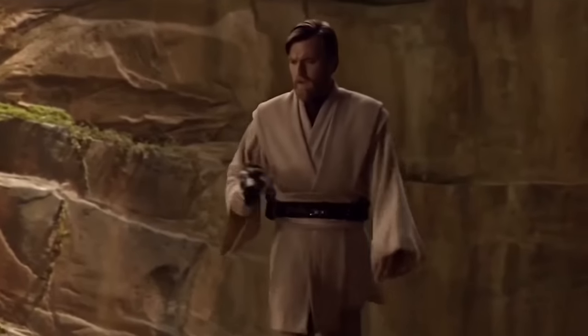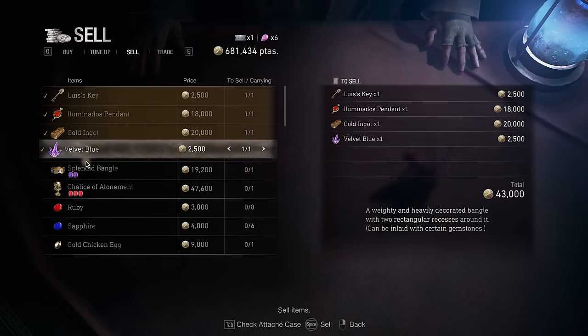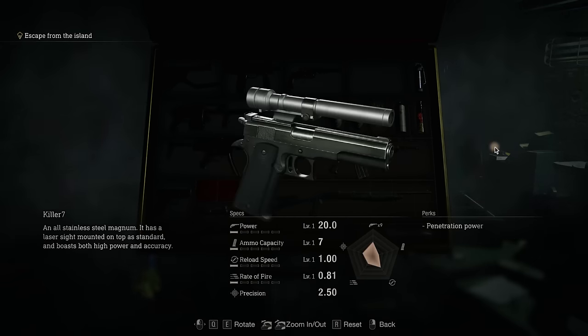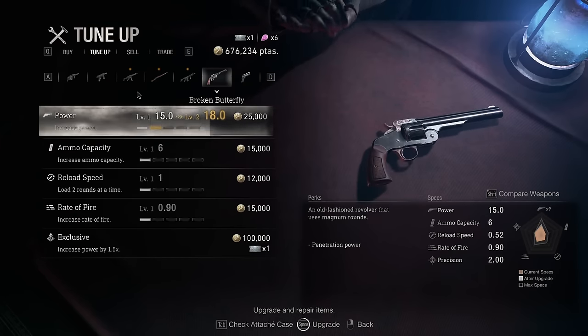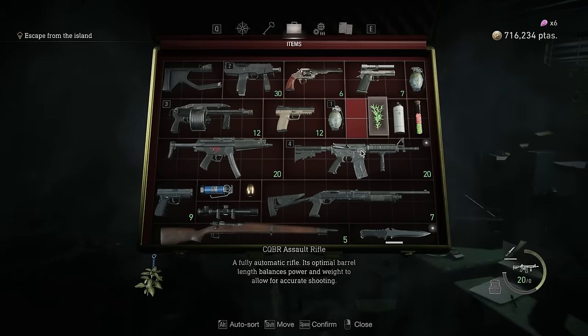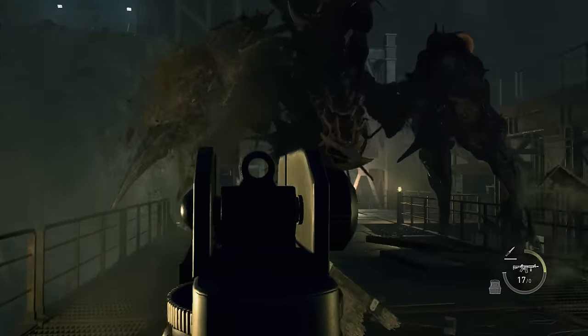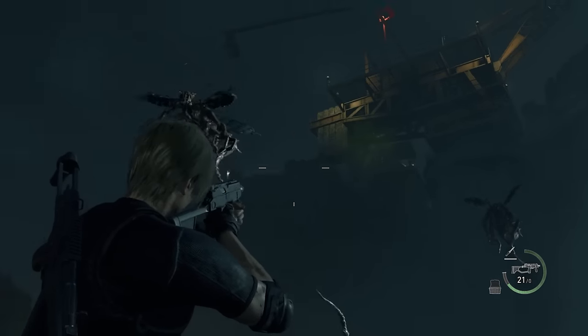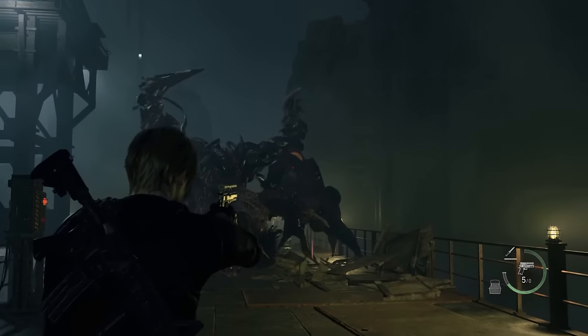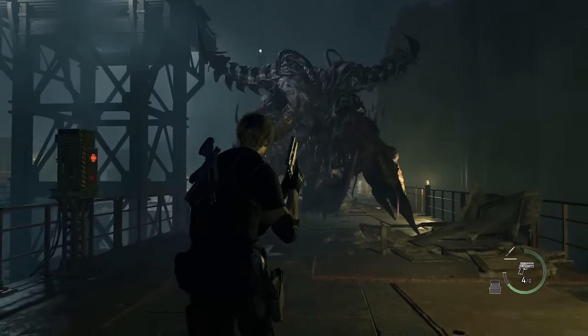Obviously I wouldn't sully myself with such a disgustingly cheap weapon. We sell all of our earthly belongings to the merchant, buying every piece of metal we possibly could and upgrading our firepower to godly levels — walking into the Sadler fight with enough weaponry to start World War 3. In between poking Sadler's eyes out with our high calibre guns, we swatted down every Novistador we could find, and maximised our damage into Sadler's main eye. Our maxed out Killer 7 and Broken Butterfly combo ground Sadler down to his second form and with Ada's gift, we delete him from existence.